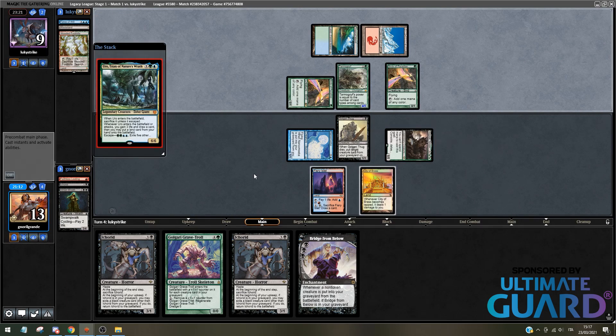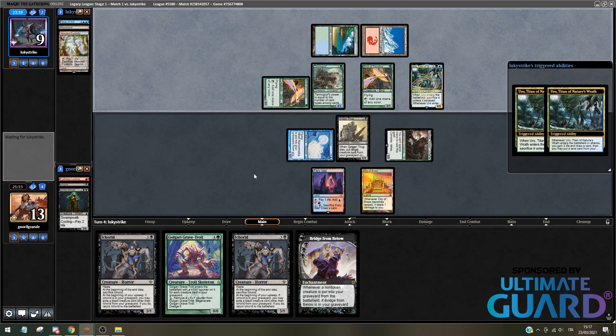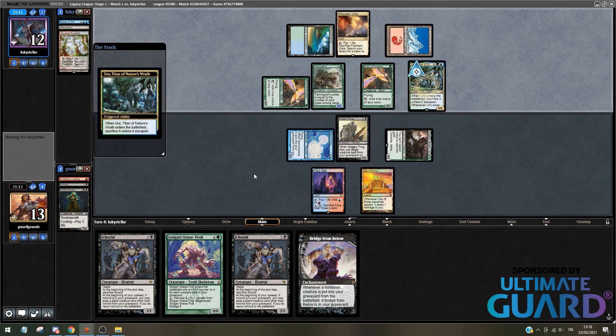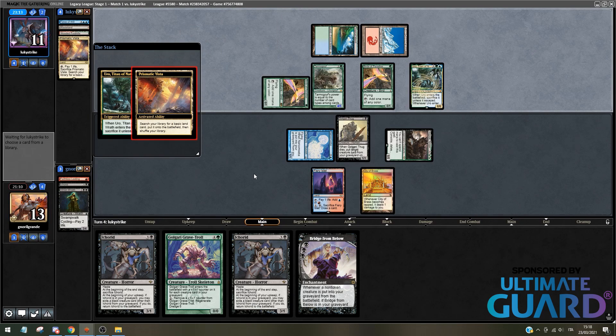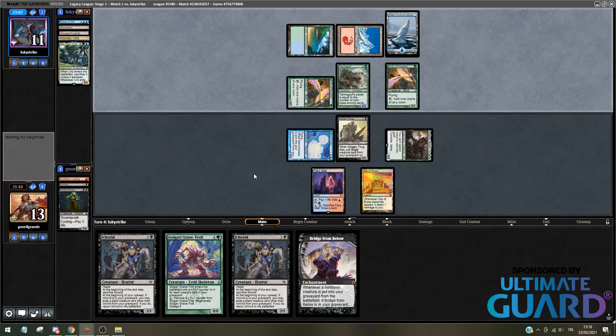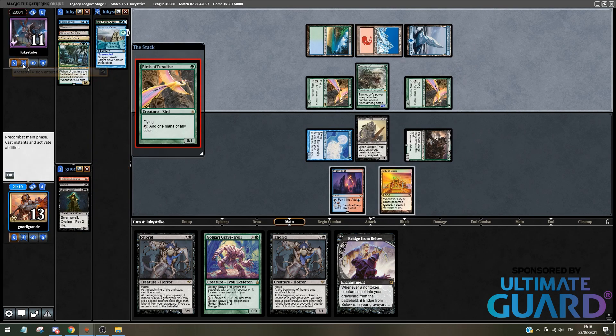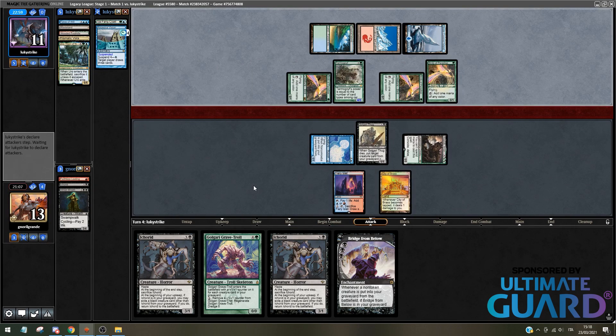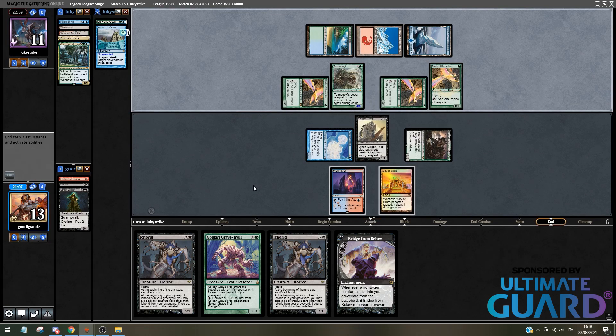Uro! I guess Uro can race Hogak. They drew three cards — Prismatic Vista. So the opponent will be able to use the Mountain, which is kind of bad with Hogak. No Stifle — I was afraid of Stifle for a second. This has been like Ancestral Vision. The last card my opponent had was Birds of Paradise. I'm taking 4 damage if they attack me. They don't attack me.